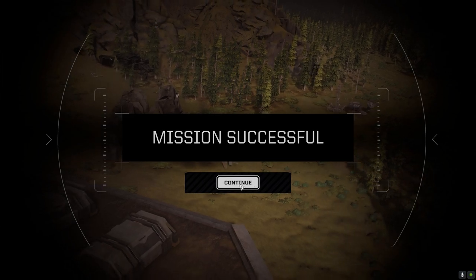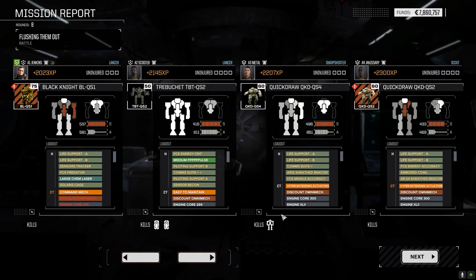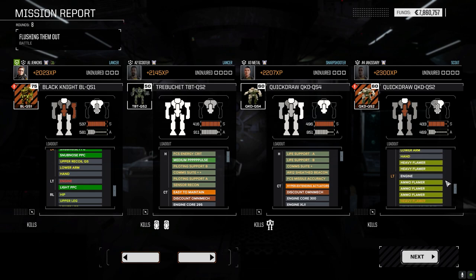I mean, we won and I'm happy, but I'm disappointed it wasn't a better fight. A million is going to cost us at least that. I don't know — we're cored. We lost a plus-one heat sink, which I don't have to repair — double heat sink kit, I do have. All right, so not bad there. I don't think we lost anything on this guy — maybe a heavy flamer, but it's just been damaged so we can repair that.